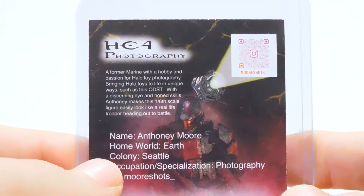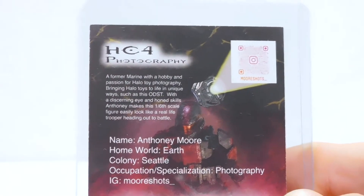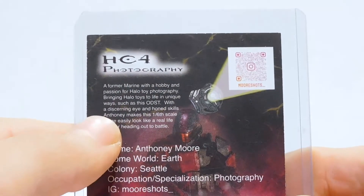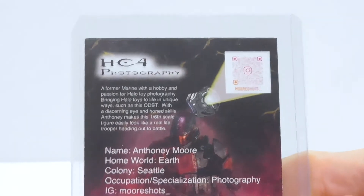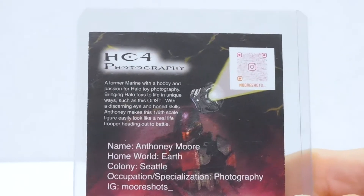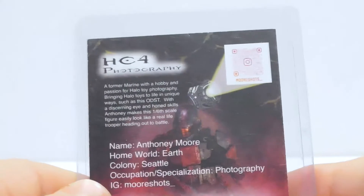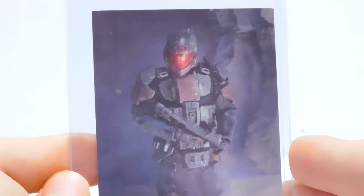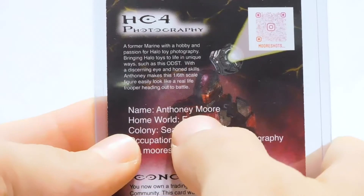The card says: 'A former marine with a hobby and a passion for Halo toy photography.' That's how I found out it was not a person in cosplay. 'Bringing Halo toys to life in unique ways such as this ODST — with a discerning eye and honed skills, Anthony makes this one-sixth scale figure easily look like a real-life trooper heading out into battle.' Yeah, I for real thought for the longest time — until I read this and went to Anthony's Instagram — that this was a guy in cosplay.